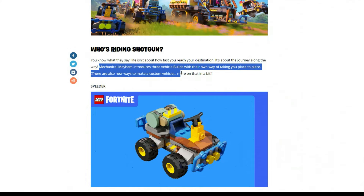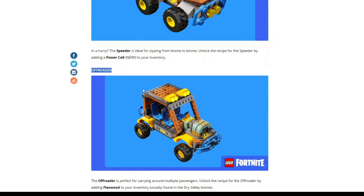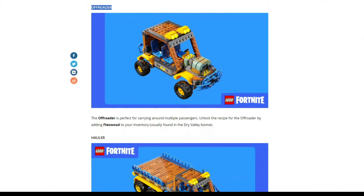There are also new ways to make a custom vehicle. The first one we have is the speeder — kind of like a little quad. You will unlock the recipe by adding a new power cell to your inventory. The next one is the off-roader, which is perfect for bringing your friends with you. You can unlock the recipe for this by adding flexwood to your inventory.